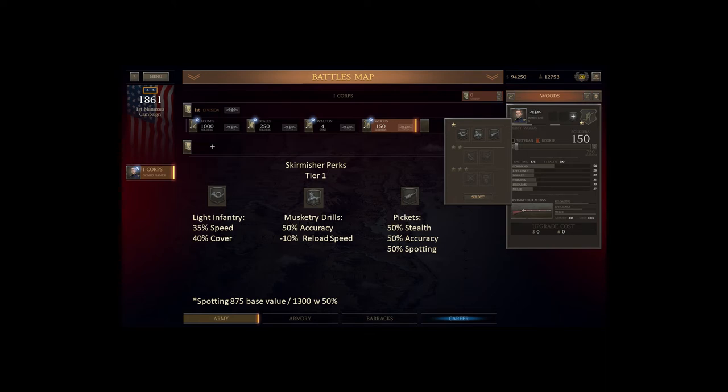Tier 1 skirmisher perks: when they get their first perk you can get Pickets, Light Infantry, or Musketry Drills. Pickets give 50% accuracy, 50% spotting, and 50% stealth. Light Infantry gives 35% speed and cover — both great — but early on you have no spotting and no improved accuracy. Musketry Drills give 50% accuracy and minus 10% reload speed. Early on my initial units are going to end up being Pickets because I want the spotting; the improved accuracy is a bonus. Stealth versus cover is kind of six of one, half a dozen of the other. I'll build some Light Infantry units later when building my army at Shiloh, but early on I need the spotting.